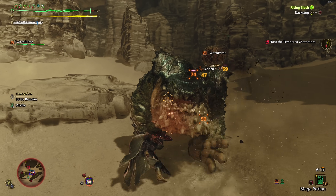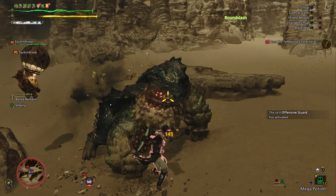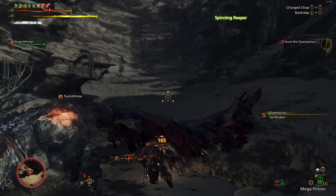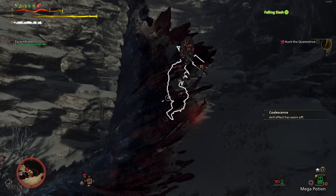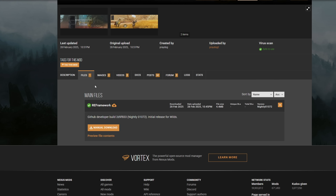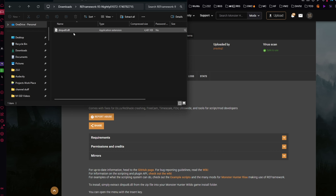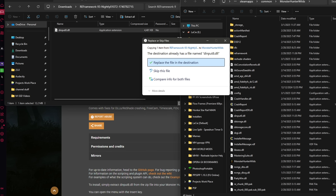We're going to be downloading something called RE Framework. If you're familiar with downloading mods for Resident Evil, Dragon's Dogma, or any other Monster Hunter game, you'll know RE Framework — it's pretty much mandatory to not only improve the overall performance of the game but also allows you to change scripts and add reshades, mods, and more. Go ahead and download the RE Framework by going into Files and selecting Manual Download. Once complete, extract the DLL file into the game's directory.